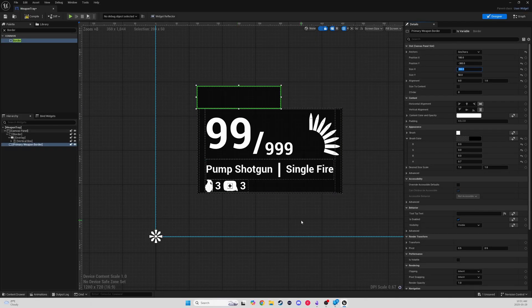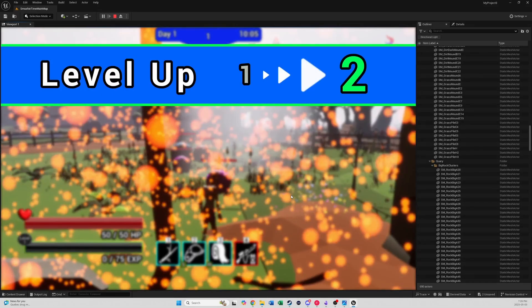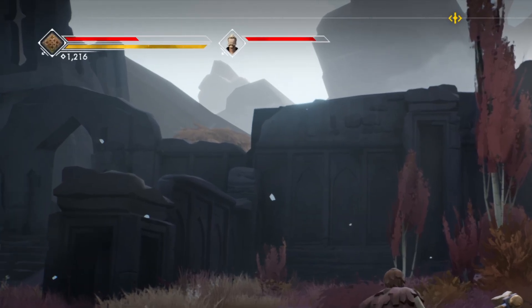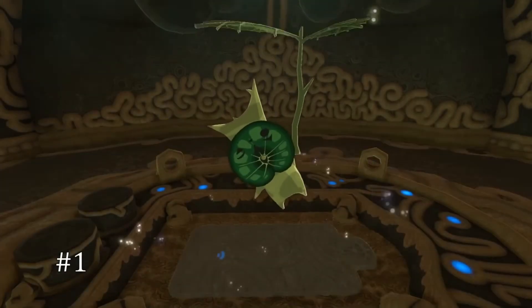In Unreal Engine 5, this means carefully crafting your HUD, menus, and on-screen prompts. Use clear icons, consistent layouts, and visual and audio cues to let the player know that something has happened. Think about a simple health bar or an objective marker that tells you everything you need to know without a single word — or how a subtle chime can let you know you've found a secret area, like in Hollow Knight or Zelda. When players aren't fighting the interface, they're fighting your game, which is exactly what you want.